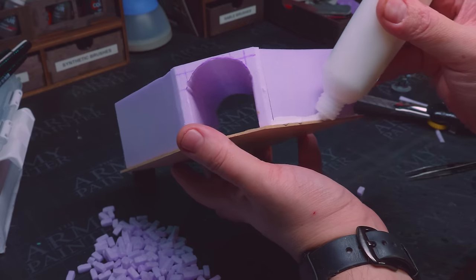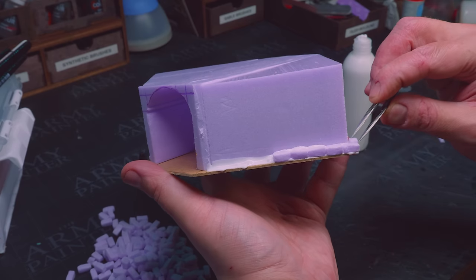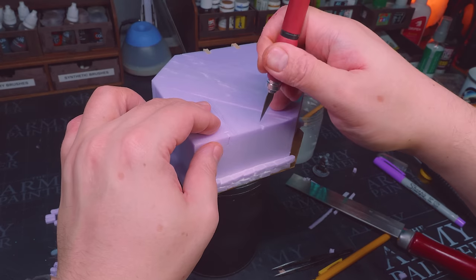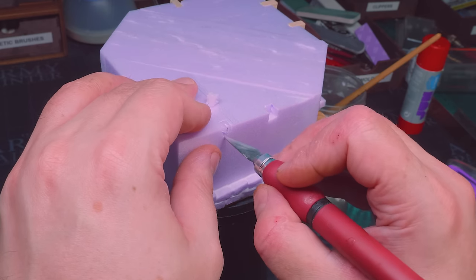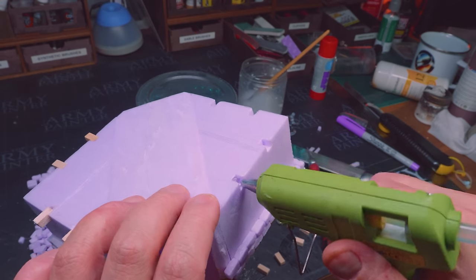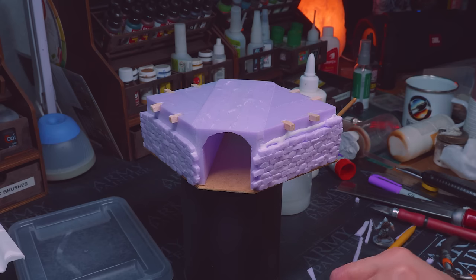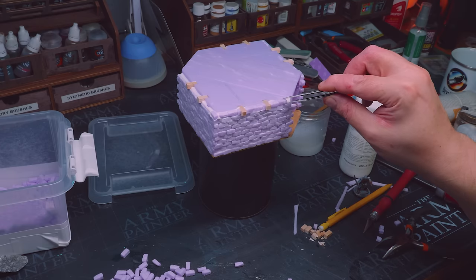This was basically the shape and I decided to clad this with bricks. This is something I use quite often and the measurements, for anyone wondering, is 5x5x10mm. I wanted to cut out some decorative — in real life they would have been functional — but in this case, a little bit more decorative wooden supports coming out from the walls. Once I had them there, it was an easy thing to just glue in the rest of the bricks, and it started to look like something I could see.